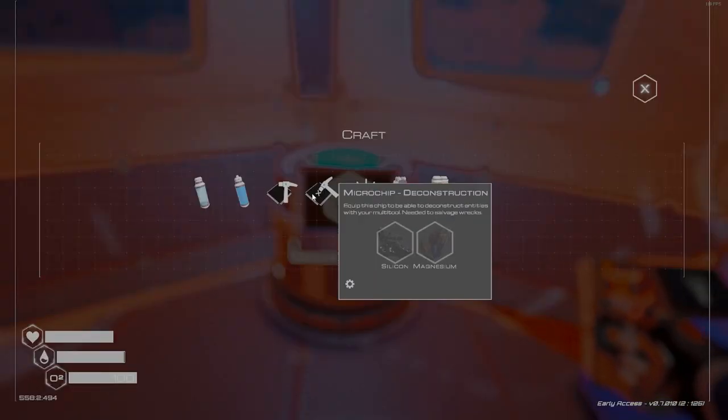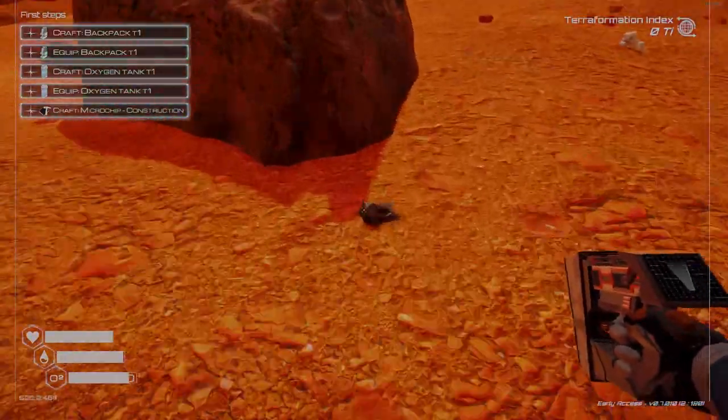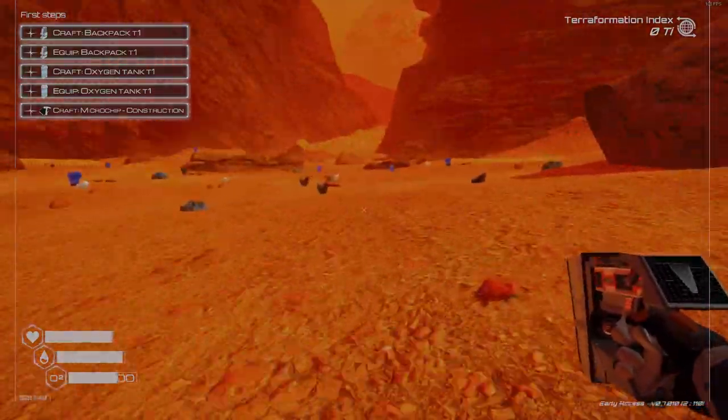Hi everyone, welcome back to the Planet Crafter. On today's episode I'm going to show you how to get to the grey box which has all the blueprints inside.